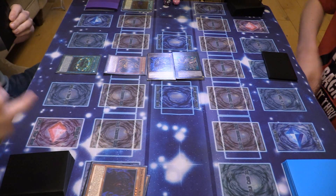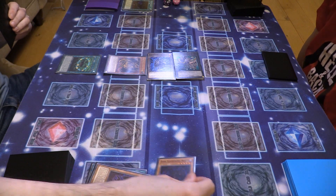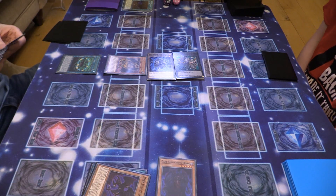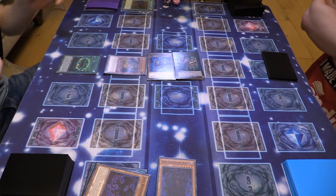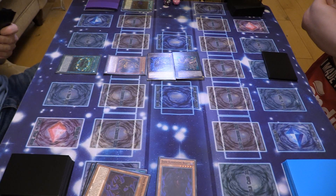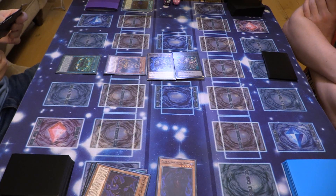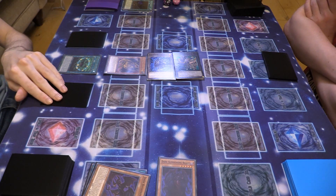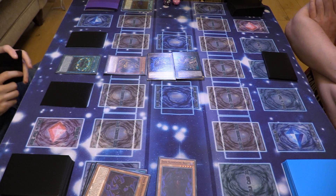I will activate Dark Summoning Beast — I'm going to banish him from the grave to add a Sacred Beast from deck to hand. I will add Raviel. I will activate Fallen Paradise — since I control Hamon, I can draw two cards. Fucking crazy. I will set one, set two, and end my turn.